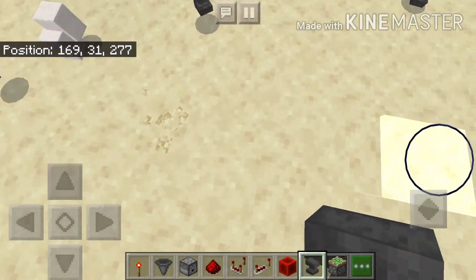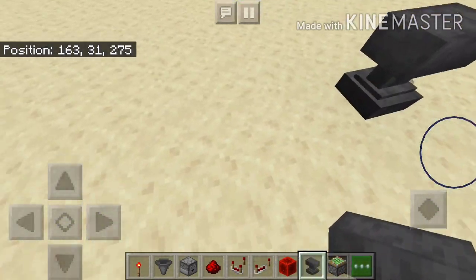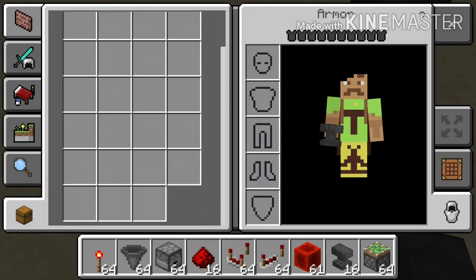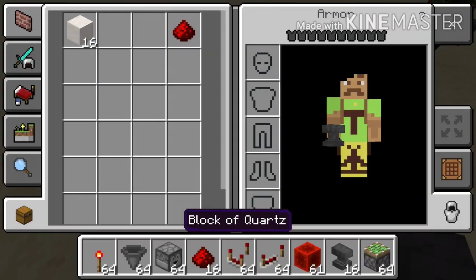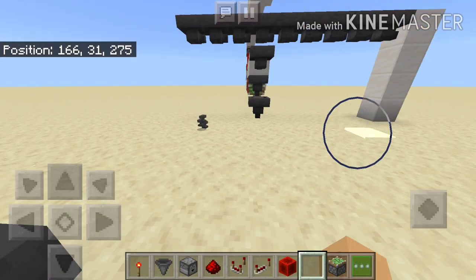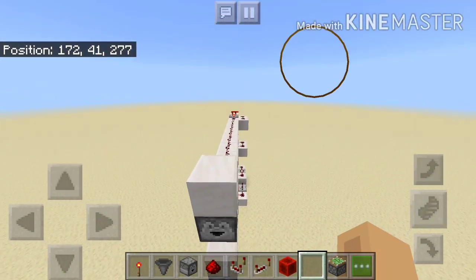Let's see how much we got - and as you can see we got 16 blocks and 16 items. So that's the system right here.